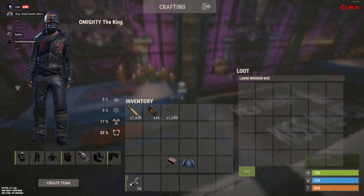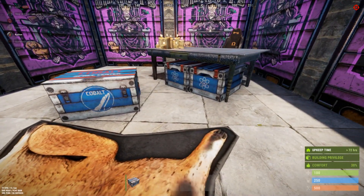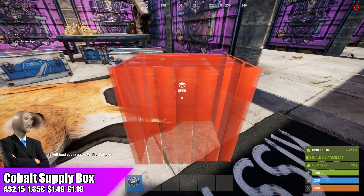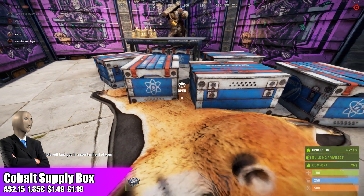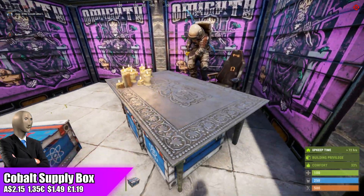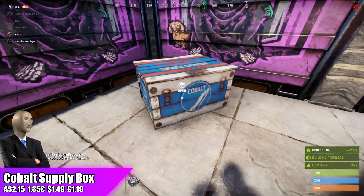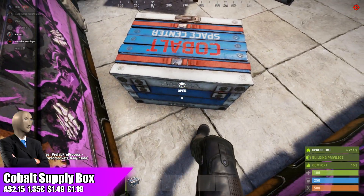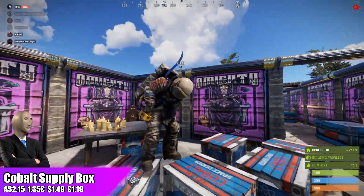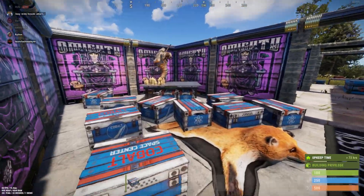Moving to the Cobalt Supply Box — we've had quite a few small wooden storage box skins this year, and I actually really like this one. It's very nice and unique looking, going for $2.15. It continues the cobalt set and adds a little bit to the lore. It's currently second-to-last on the top sellers, which means oversaturation is pretty unlikely. That means demand will end up outweighing quantity, so I recommend investing in the Cobalt Supply Box this week.